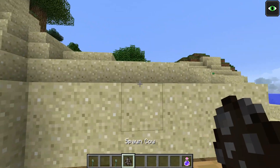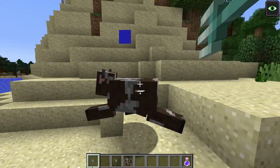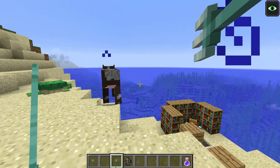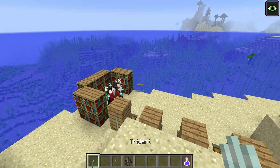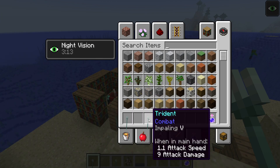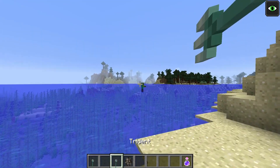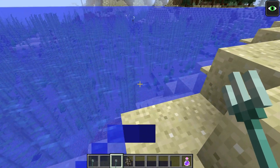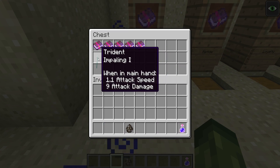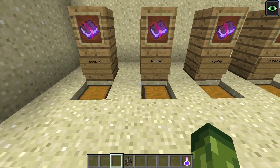I'm going to grab a cow and test this above ground before doing anything in water. With Impaling 1, that's one hit — and two hits and he's dead. With Impaling 5, it's also two hits, which didn't really make sense to me in terms of difference from Impaling 1 to 5. The attack damage shows as 9 for both, exactly the same. I'm guessing that's something subject to change, because otherwise there'd be no difference from Impaling 1 to Impaling 5.